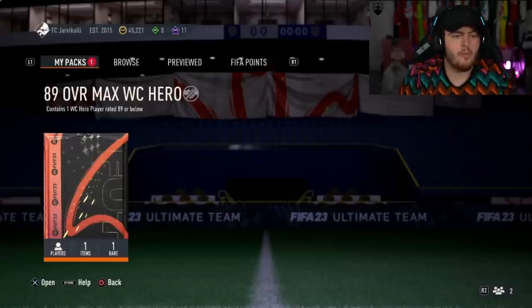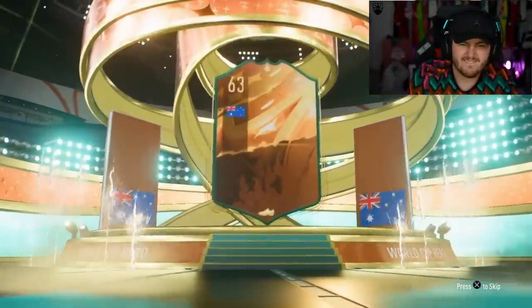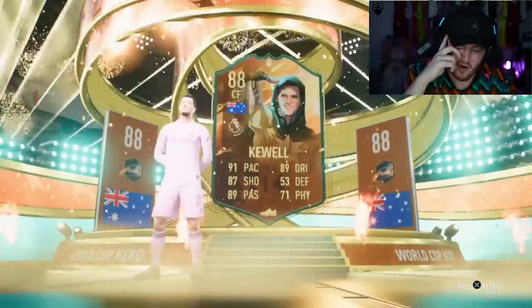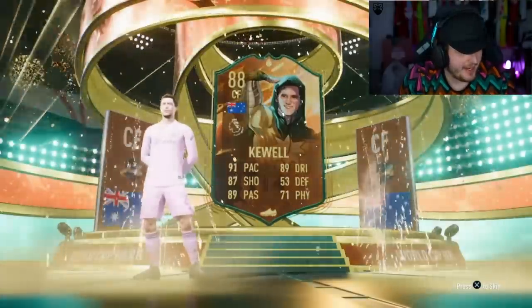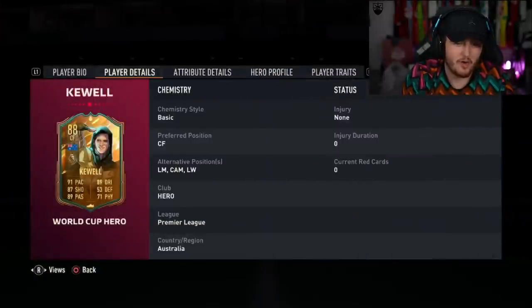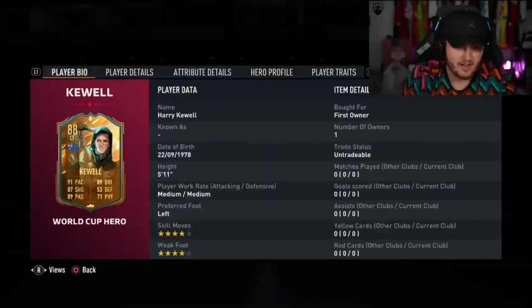World Cup overall, Max 89 Hero. Come on EA, please give us something good - give us Markizia. I thought it was Tim Cahill, then I remembered, and then I saw the default - yes! That is a big W, man. That card is fantastic, actually a beast in game. He's so good - you can play him pretty much CAM or striker, and he's so, so good. Rocket of a left foot, really really good card.